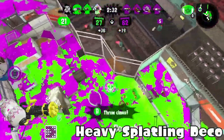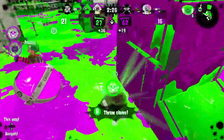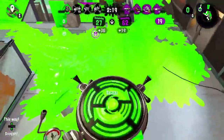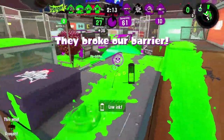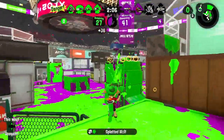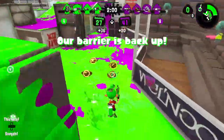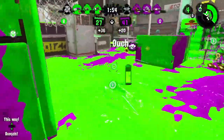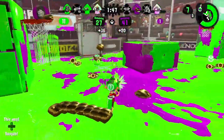Next I have Heavy Splatling Deco. I feel like it has the same problem as other weapons without a bomb paired with Bubble Blower — it just doesn't work. The main weapon itself is pretty good and can paint, but the regular one with Sprinkler and Stingray is more of a backliner thing, while Bubble Blower is more of a frontliner special. Having Bubble Blower on a weapon that won't pop the bubbles as quickly as Forge Splattershot Pro or the Tenta Brella isn't that amazing. That's why it's in C tier — I don't really see a lot done with it.